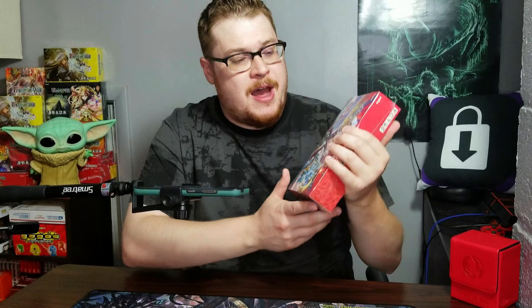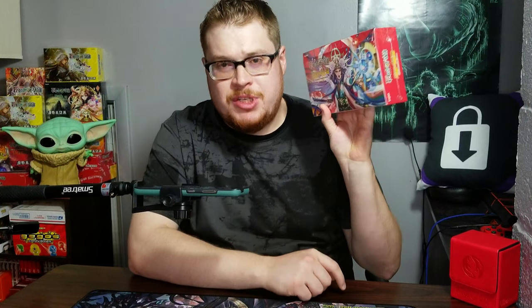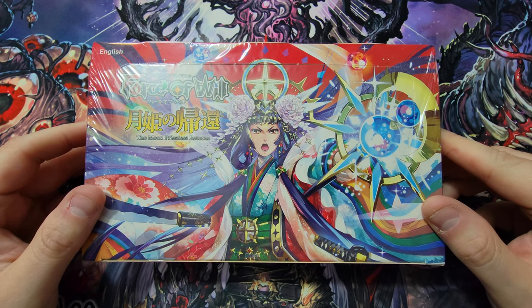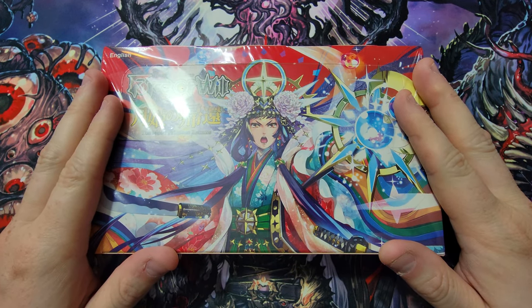Welcome back everybody, it's time to lock down another booster cracking Sunday and today we are going to be jumping back into Moon Priestess Returns. I've been looking for the Naralethatep J-ruler and it has evaded me for two boxes, so third time's a charm. Hopefully we're going to open this up and see what we can find in this beautiful set with all the lovely cards in it.